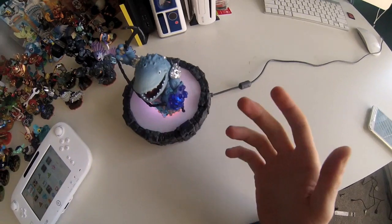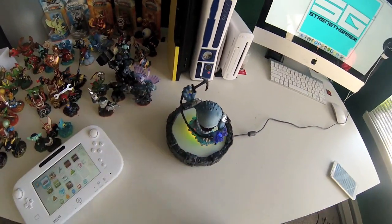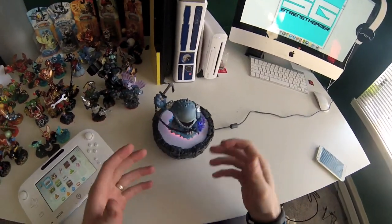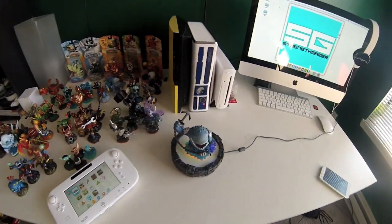I'm going to place him on the portal here. As you can see, he has glowy blue arms — or barnacles, or whatever those are — on both hands. His little base lights up and everything looks great.